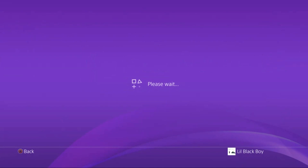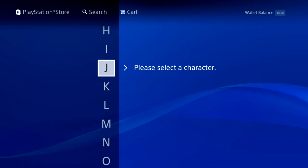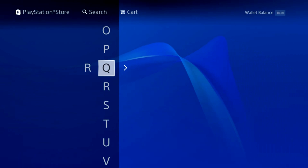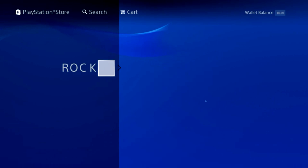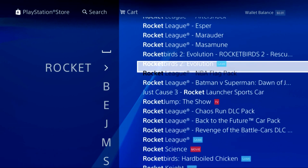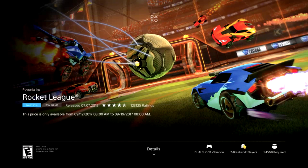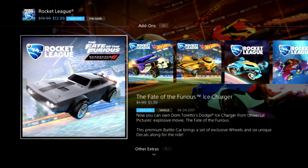First of all, you're going to go to the PlayStation Store. Wait for it to load, then go to search and type in Rocket League. Go down to the bottom where the game is listed and click on the game.